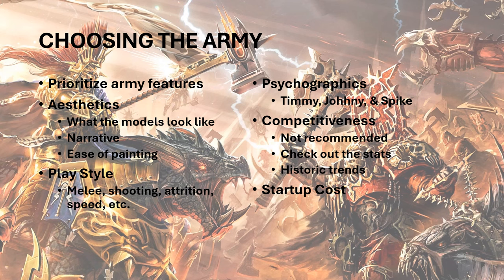Johnny is very much about expression — he's going to like armies that do tricky, interesting things, expressing creativity and play style on the board. Spike is really about achievement and winning, not necessarily winning the game, but really showing off how good they are at something. Most people are some combination of the three. If you just do a little bit of self-reflection on what you like to do in other games, you can come to this pretty quickly.